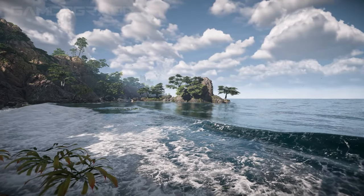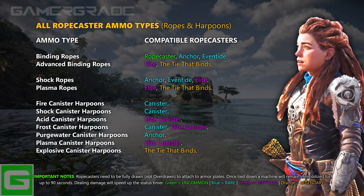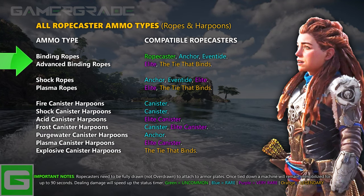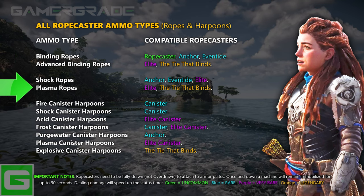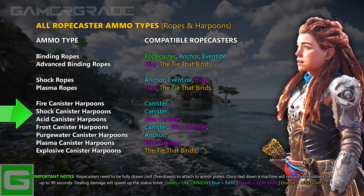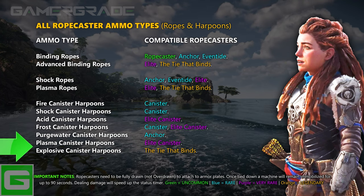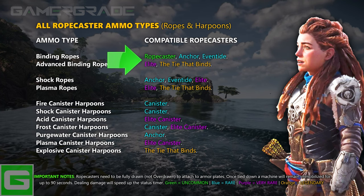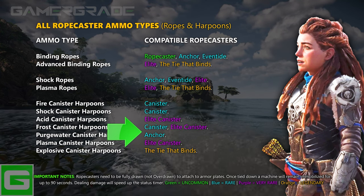Ropecasters use ropes or harpoons, and there are 11 different types of ammunition: Binding Ropes, Advanced Binding Ropes, Shock Ropes, Plasma Ropes, and Canister Harpoons in seven varieties — Fire, Shock, Acid, Frost, Purgewater, Plasma and Explosive. Advanced Binding Ropes are only used by the very rare Elite and legendary The Tie That Binds Ropecasters. As usual with all advanced ammo types, they're more expensive and slower to craft, but offer a significant increase to binding power build-up and double the tear damage upon detachment.